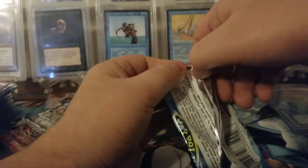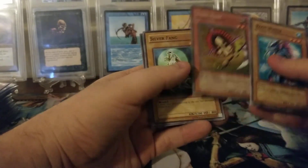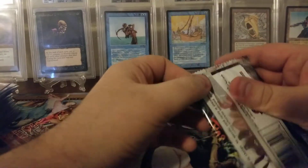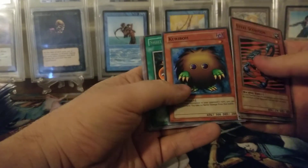I want to go Legend of Blue Eyes next. I hope we get one foil — it'd be kind of sad to not get one. Hane-Hane. Not bad. Let's go Metal Raiders. Be a shame if we get no foils. Doesn't look like there's one in here. A Kariboh and a Shield and Sword. Kariboh's nice.